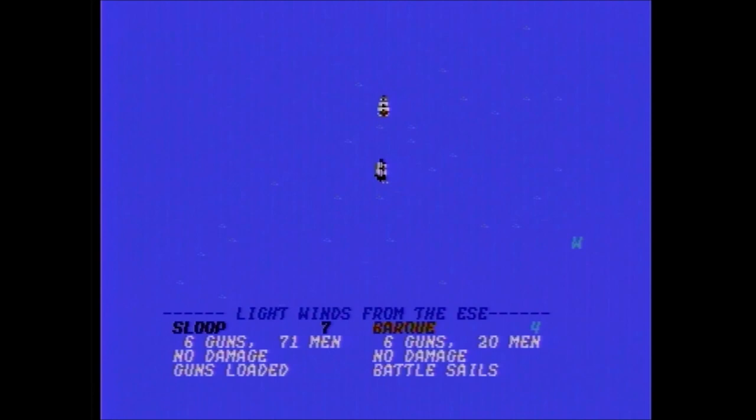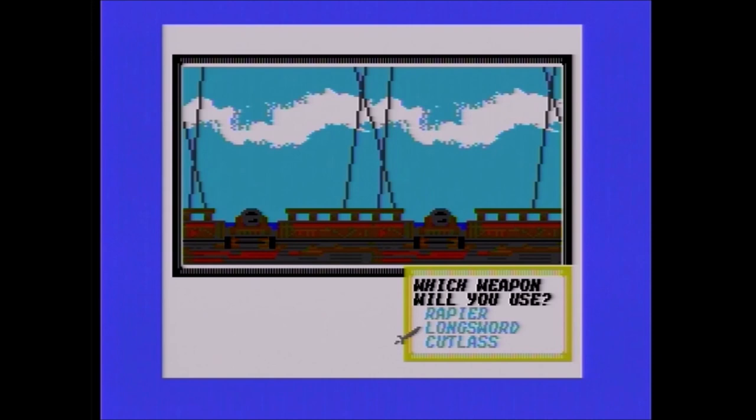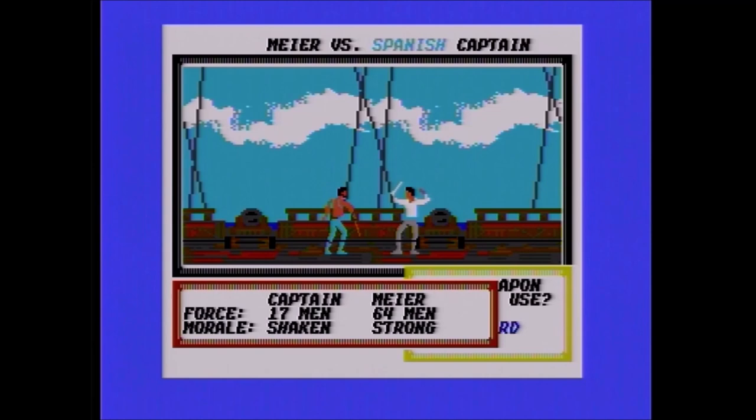Here's a ship battle. You can read all the details at the bottom — most significantly the wind, which you have to keep track of since it does change. I rammed into this ship before I could really go over things, but it gives you the type of ship each side has, number of crew, and number of cannons. You get to select which sword you want — I typically go long sword every time. The enemy's shirt color tells you what they have: this is long sword, yellow is cutlass, and green is rapier.